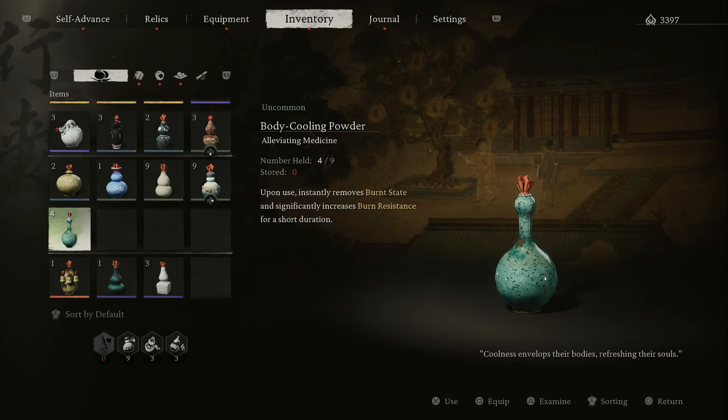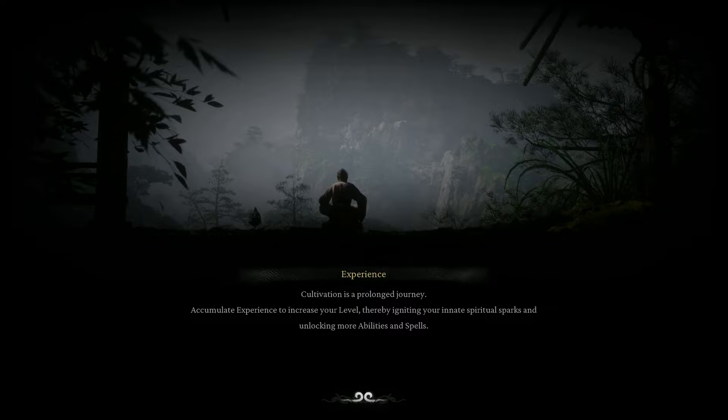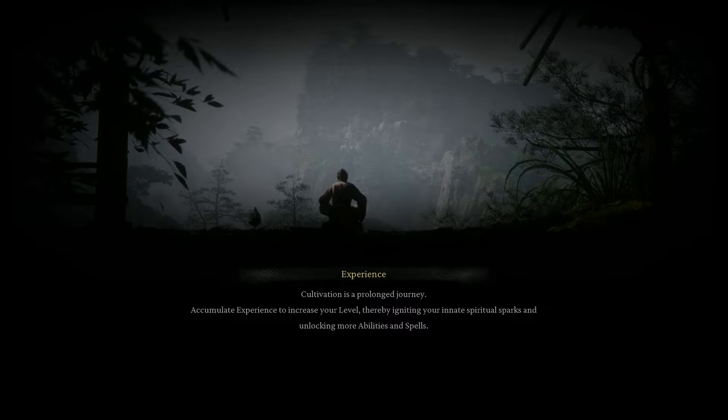There are a lot of random drops for the drinks and the soaks in this game, which are actually needed for a certain trophy. Obviously if you're going for the platinum, you will need that trophy.